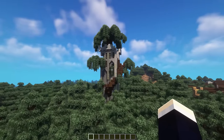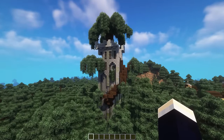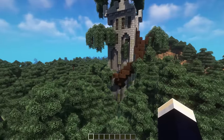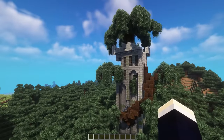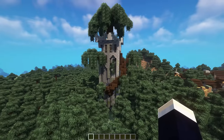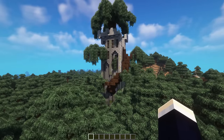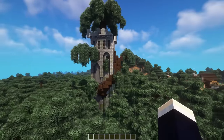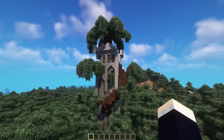Next up, we have this really aesthetic overgrown tower design. This has been made in a way to look as if it's been reclaimed by nature. It's got this massive spiraling spruce tree that goes throughout it, and it kind of sprouts out the sides and then up at the top as well. It's not really a completely useful design, but definitely a really cool base design, or just a nice aesthetic piece to add to your forest if you have a base in the area.